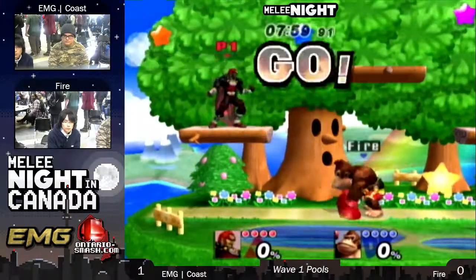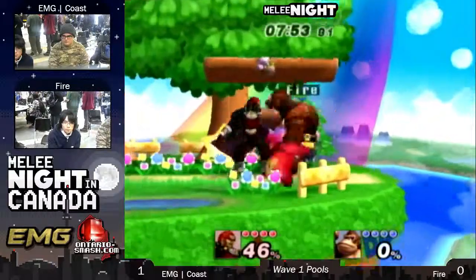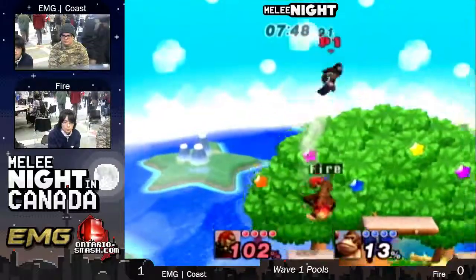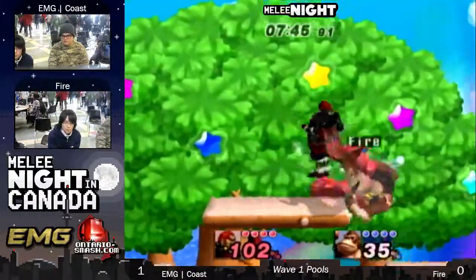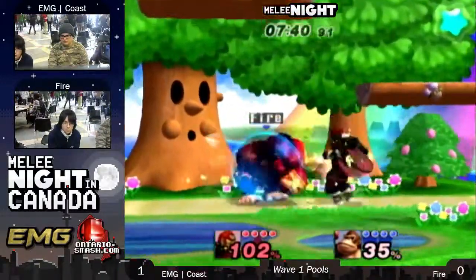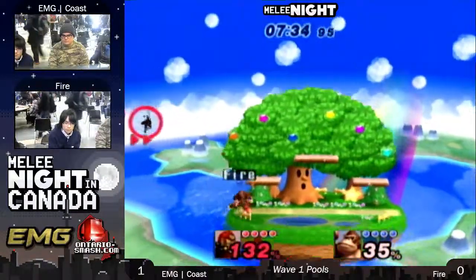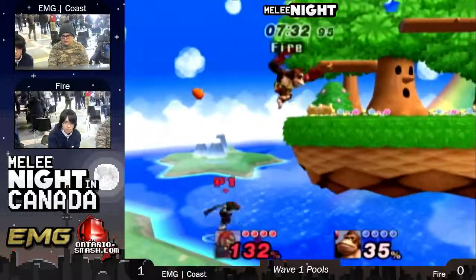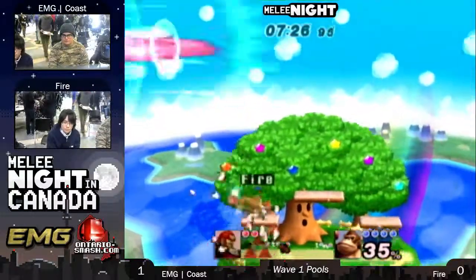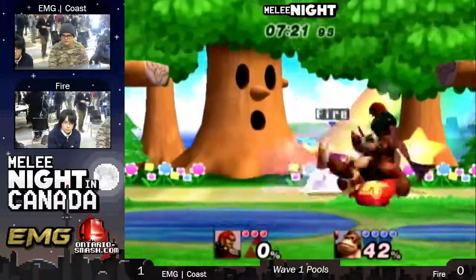It's pretty wide, so he has a better chance of recovering horizontally, because DK has an excellent horizontal recovery — vertically, not so much. Gets the grab. Is that a combo? Yes! Cargo throw into forward air, but not quite taking the stock. His counterpick is going against him. Tries to guard the ledge, doesn't quite get it. Gets the jabs into Nair and takes the stock. Solid stock by Fire.